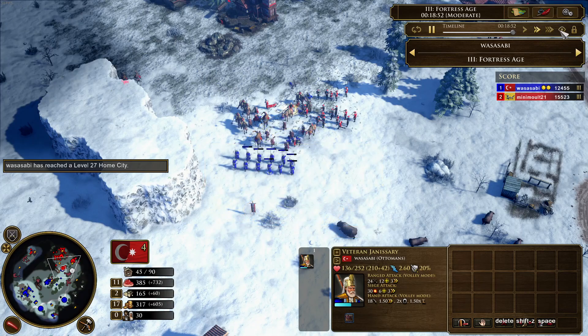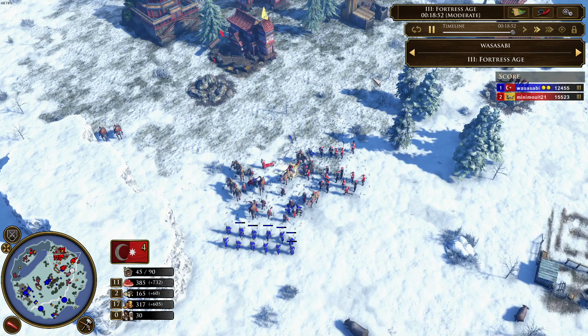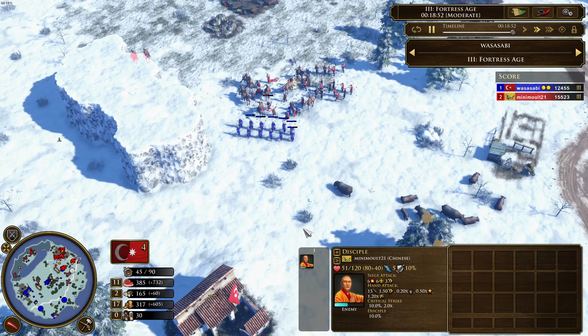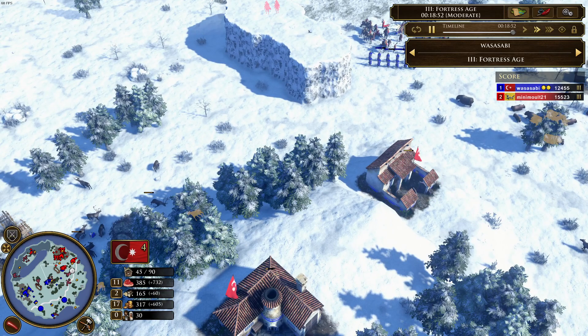A very good finishing move from Minimalt - very impressive. He just showed his units: a few Meteor Hammers and Changdaos, making Wasasabi afraid they were going to connect onto the falconets. So he pulled his Janissaries over, and at the same time the Meteor Hammer batch came into the battle from the side. They got completely surrounded by all the Chinese units - very strong play from Minimalt.